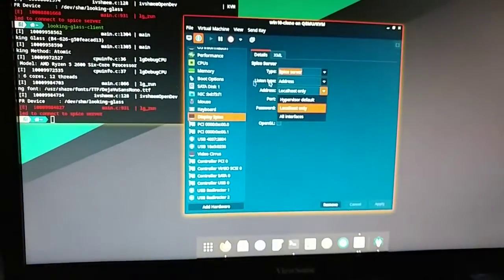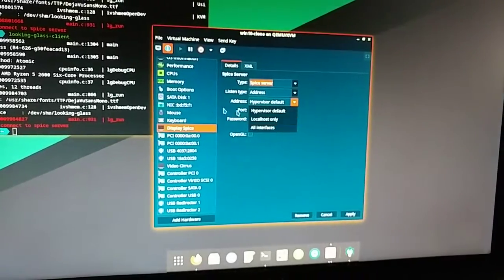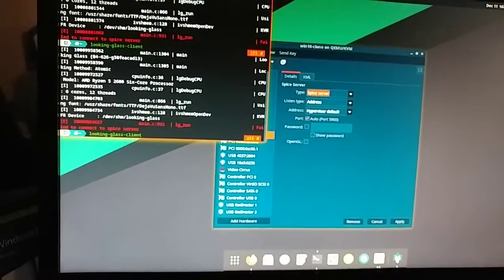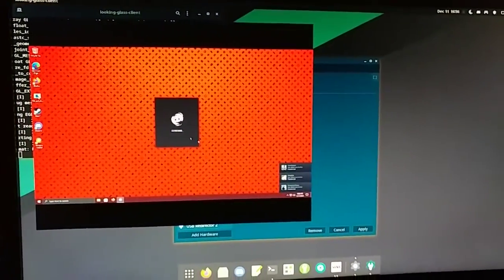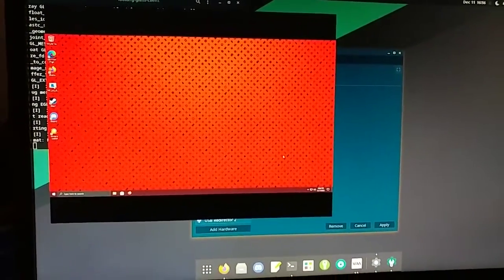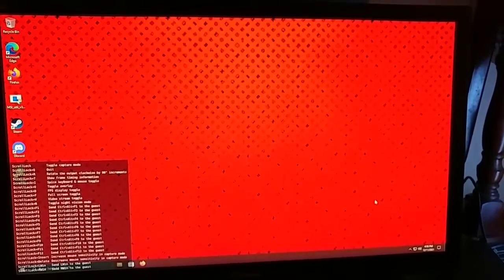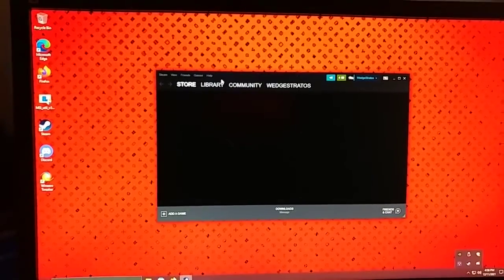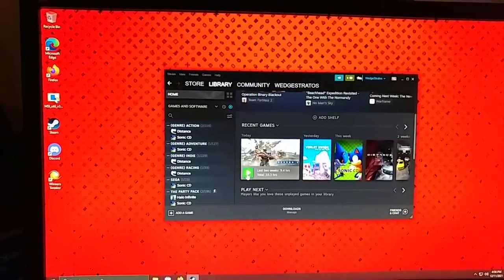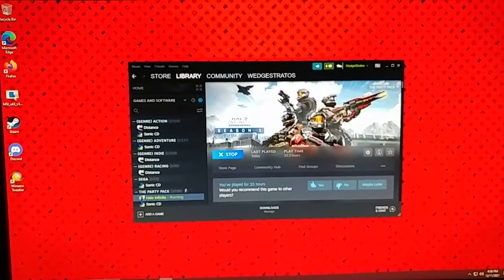Big red. We can switch back over and Looking Glass should connect this time — and hey, there we are. We'll close out of Discord and do a quick full screen. It is running with Looking Glass; I'll allow it to capture my input. Now we can load up Steam and go to Halo Infinite.